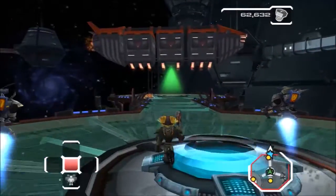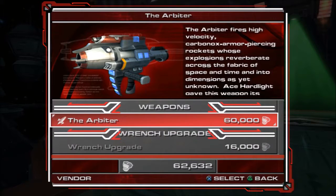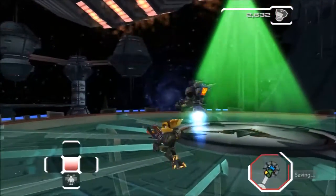Hey everybody, welcome to part 6 of Ratchet Deadlock. So in this episode we'll be going to Planet Shard, and we can get the Arbiter. There's our wrench upgrade that I could've used but couldn't.